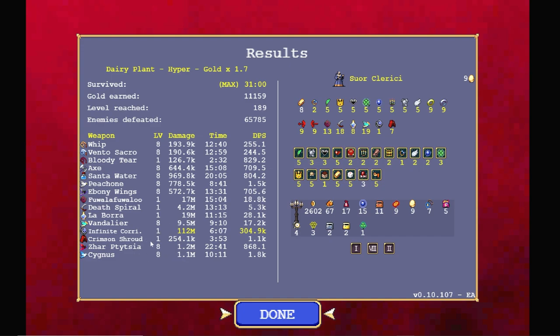Some of those thick enemies were able to get closer towards the end — big damage from it there. Vandalier — reasonable damage. Death Spiral obviously not one of the big boys, although Death Spiral can do really good if we get the correct arcanes to make it stronger.